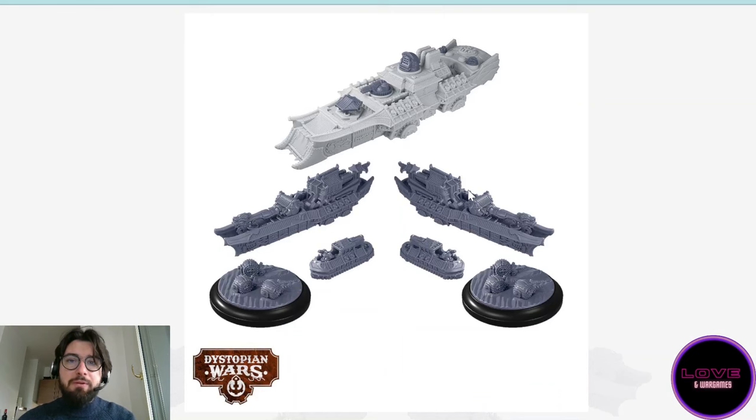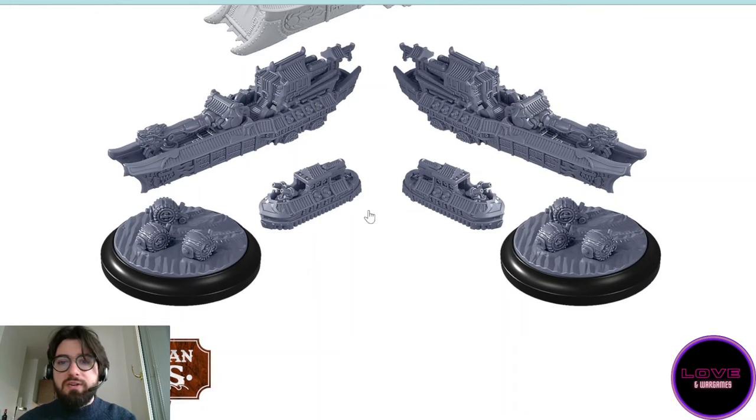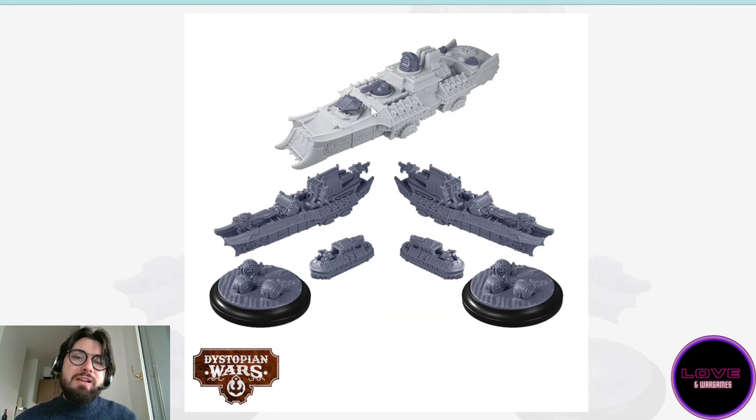The second big release this month is the Empire Ergun Battlefleet set, which is really interesting because the Ergun transport ship — we've seen it already with the Hailong Battlefleet set that we unboxed on the channel a while ago. We'll go into detail on all the units when we receive the box, as we now do with unboxing-plus-stats videos. I cannot spoil too much because we don't have detailed rule information yet. I will just make a quick note: having the same flagship with different sprues is an interesting commercial decision — it's great if you are a new Chinese player since you can buy one Hailong and one Ergun Battlefleet, magnetize both flagships, and that's great.